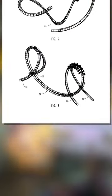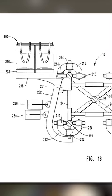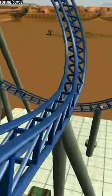The patents showed that the roller coaster could feature inversions and some very interesting elements, but what happened next is a total mystery. Nearly all evidence that the concept ever existed has completely vanished except for a few forum posts, these concept sketches, and the coaster in RCT3.